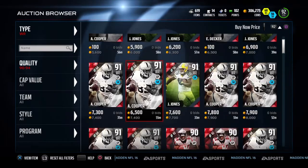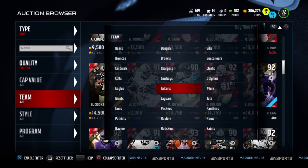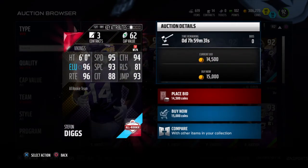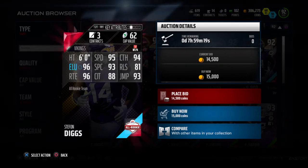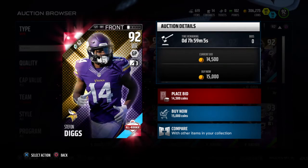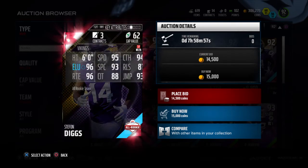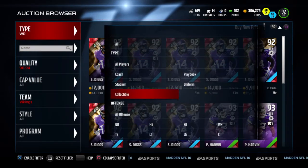I had someone on my other video say 'what about Cooper' — he's so common, everyone knows him, everyone has him. Stephon Diggs is another cheap one and I'm telling you, this card is one of the best all-around wide receivers in the game. Catching in traffic is only an 88 but he does not drop a lot of passes. He's got the speed, the spectacular catch, and his route running is great — he can run any route perfectly and create separation. He's a really great card overall — good in the slot or as wide receiver two.